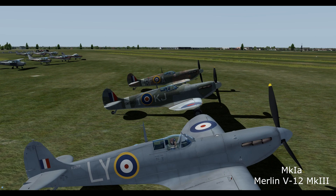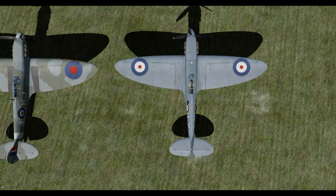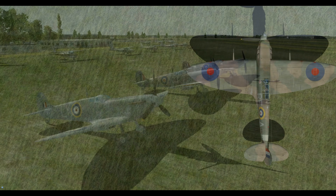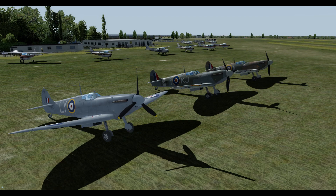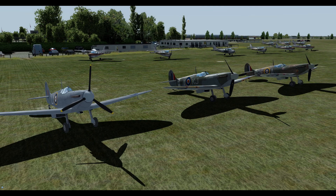Not one, not two, but three different Spitfires we can fly here. We've got the Mk1A, which has a Merlin Mk3 engine running on 87 octane fuel giving us a plus 6 psi max boost. Or we've got the Mk2, which has a Merlin Mk12 engine taking 100 octane fuel. It's got a beefier block, slightly increased supercharger, and it's capable of a higher plus 12 psi boost. The Mk1A has eight Browning .303 machine guns. The Mk2A has the same, but the Mk2B has four Browning .303 machine guns and two big cannons.